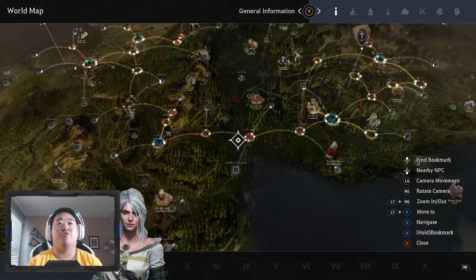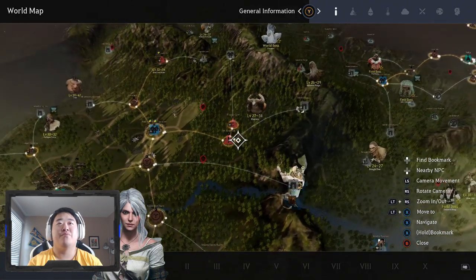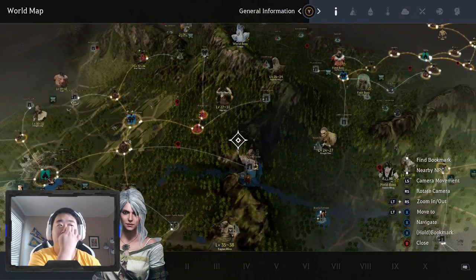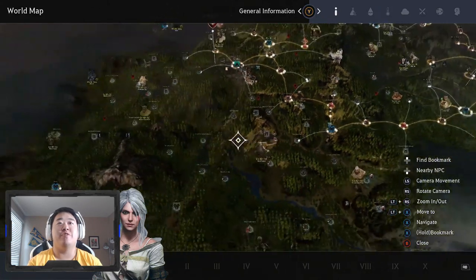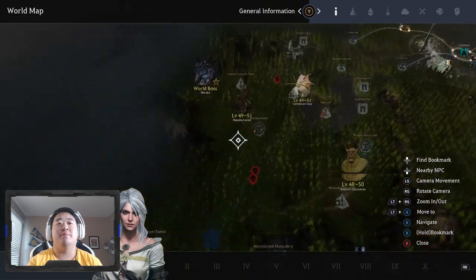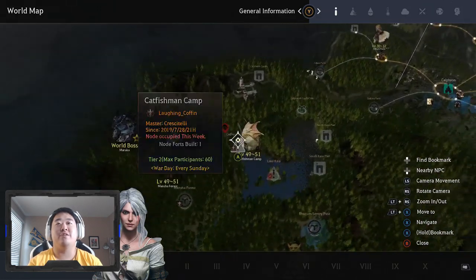The next area I suggest investing some farming time into is Kurudo Cave and Kuranda Ridge — get at least half a level there. They're not the greatest farm spots, but it helps you progress fairly easily. Then just rush the story to level 50. After that, try to get a level to a level and a half at Mancha Forest and Catfisherman Camp — Mancha Forest is better than Tree Ant Forest, so go with those two.